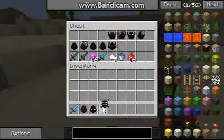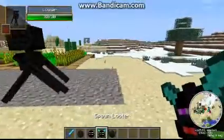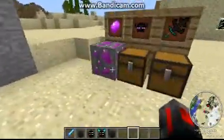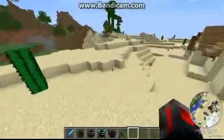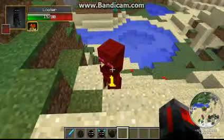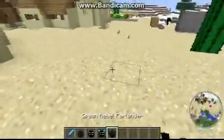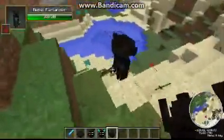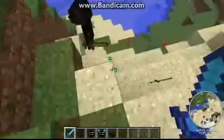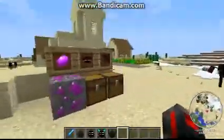Some of the hostile mobs are the Looter and the Rebel Farlander. The Looter has 30 health and when you attack him he'll actually take your weapon — it doesn't matter what it is — and attack with it for appropriate damage. The Rebel Farlander has 20 health, carries a little wooden sword and helmet, and when he attacks you he will poison you. They spawn in groups, making them quite dangerous.